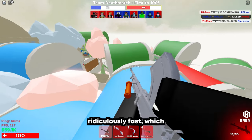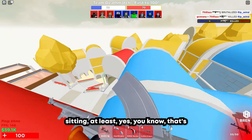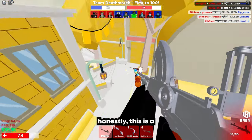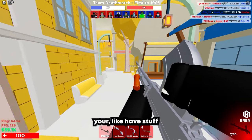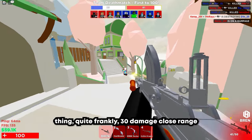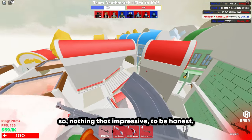It reloads ridiculously fast, which is very nice, honestly, all things considered. I hope my audio isn't too much left-centered, as I have my microphone a little bit more right this time. We might just make this video six minutes or something. This is a good alternative for the Odin — have stuff like your AK Galil as first, and then use the Bren as a substitute for your Odin. 30 damage close range is pretty damn neat. It's three taps — most ARs can do that though, so nothing that impressive to be honest.